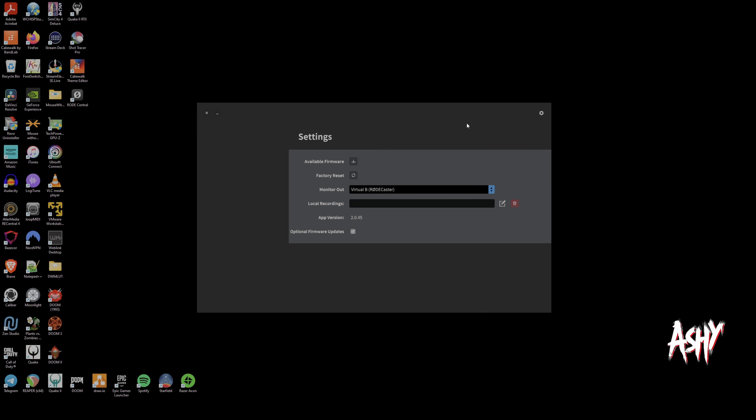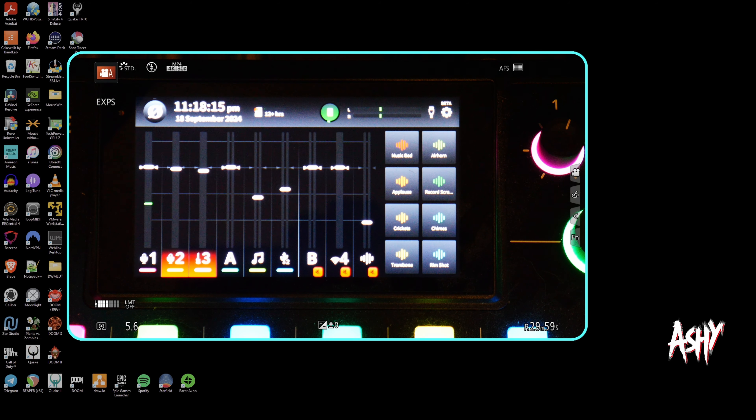From there, go ahead and download the virtual device driver for Windows. Follow the link from the road.com site and download and install the virtual device driver. It's a pretty straightforward process — extract it, install it, install the driver — and you're going to need to reboot after that. Even though it says it's installed correctly, go ahead and reboot. Once done, you'll see a little RodeCaster virtual driver icon, but it won't be connected until after the reboot.